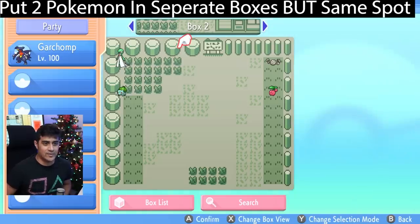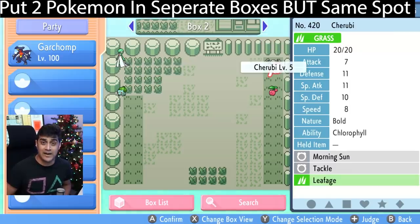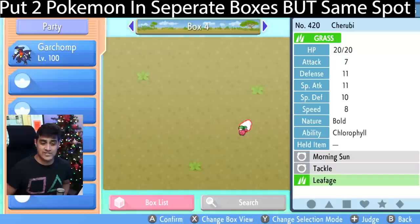Once you're inside of your Pokemon boxes, you're gonna select two Pokemon and put them in separate boxes by themselves. I'm gonna put Geodude and Cheruby in the bottom right spaces of boxes three and four. Geodude's in the bottom right of box three and Cheruby is in the bottom right of box number four.